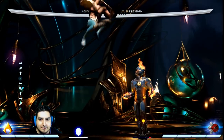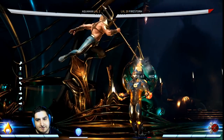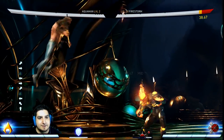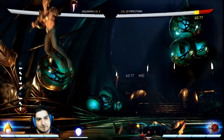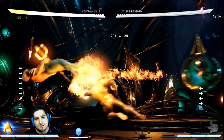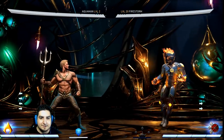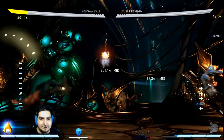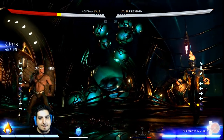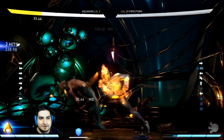A problem that Firestorm mains have is that we don't have a reliable anti-air, so Aquaman can just kind of jump at us all day. A lot of characters have that similar problem. There is one guaranteed way to anti-air him no matter what jump attack he does, and that's meter burn back three. He'll take a little bit of damage from his jump-in, but it's kind of insignificant considering how much you're going to dish out in the anti-air. It's essentially the only armor move in the game.